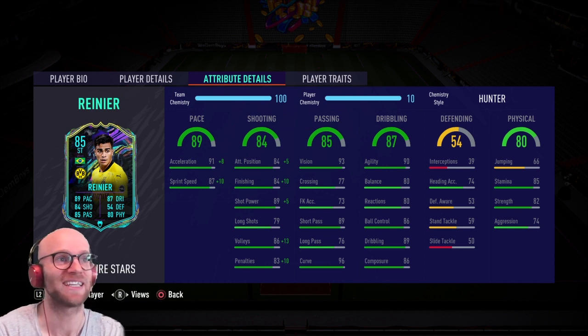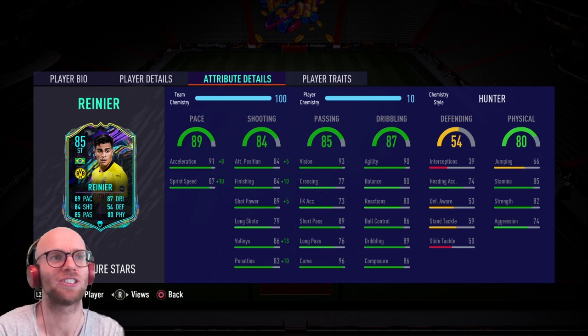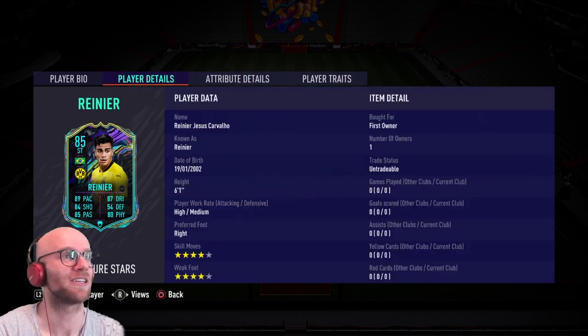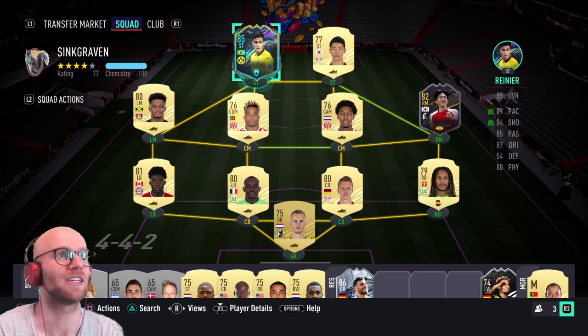He has 91 acceleration and 87 sprint speed. I've dropped a hunter chem style on him, which will max out the pace. With the hunter you'll also get 94 finishing and shot power, and 89 attacker positioning. The agility looks good at 90 and 86 composure is good — balance reactions are a little lower at 80 but overall this card looks very good. He also has four-star four-star. You then have to play 16 matches with this card to get the 87-rated one, so we'll see if that's worth it later.